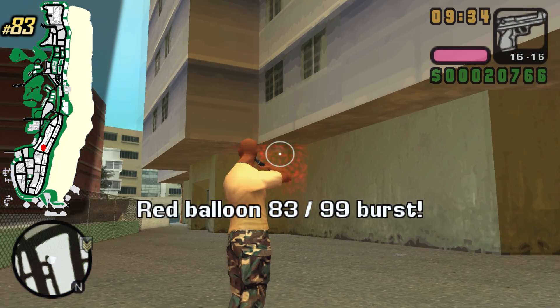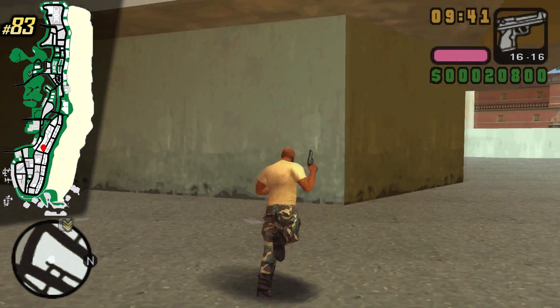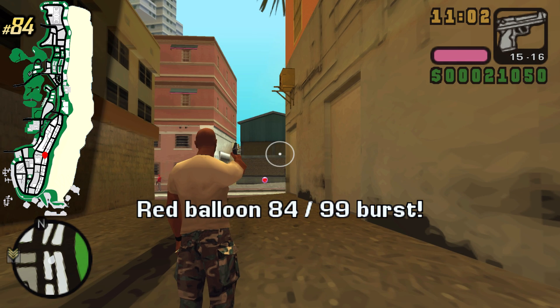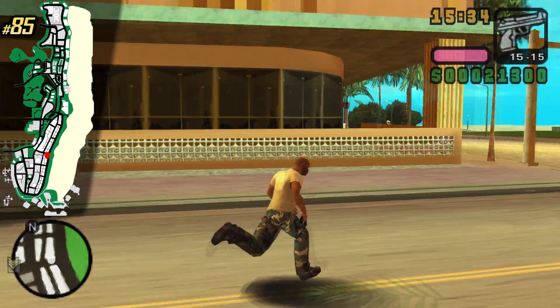This one could be a little difficult to find — just look for the green fence and also the penis-shaped pool. We have a balloon underneath an air conditioner, pretty close by to one of your businesses. Another very pesky and dangerous balloon is located underneath this ledge.